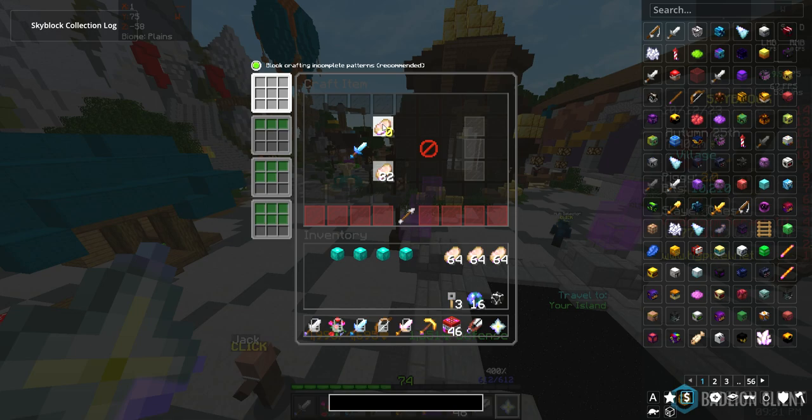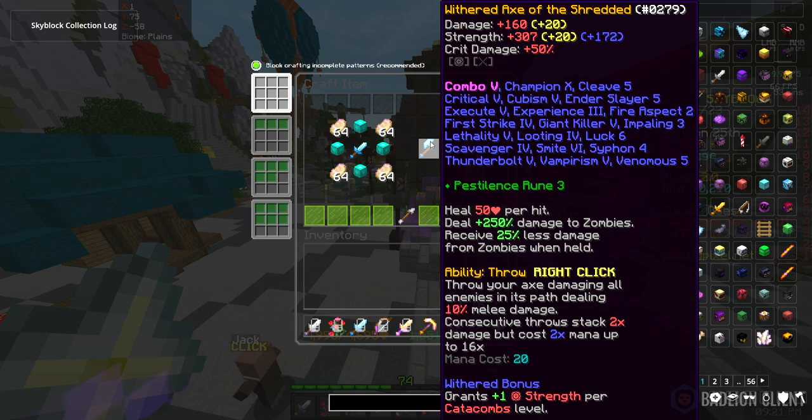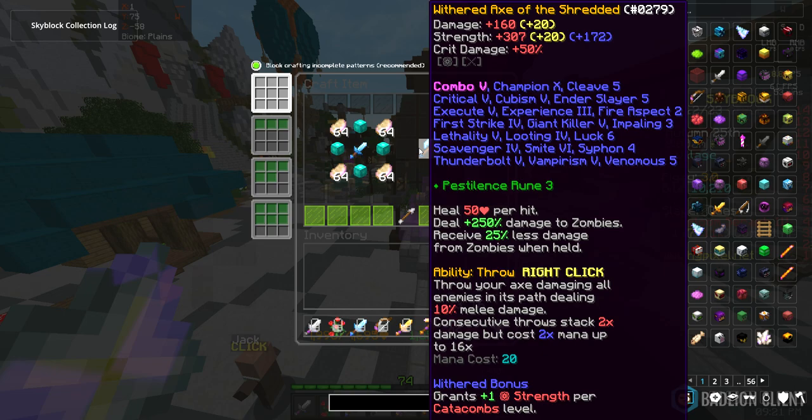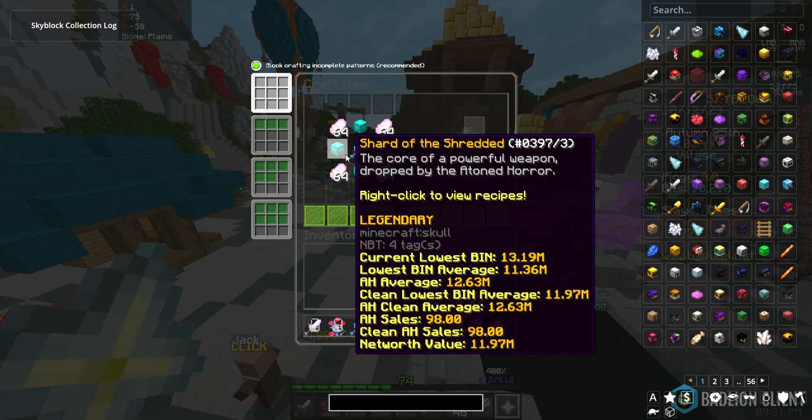I actually don't know the recipe — I think it's this and then this. There it is. Oh, what the hell is that upgrade? Plus 20 damage and plus 40 strength... and no more intelligence?